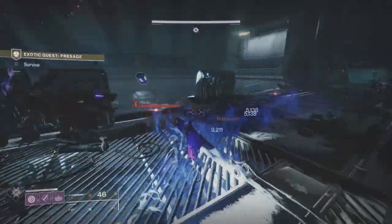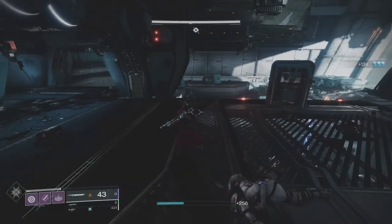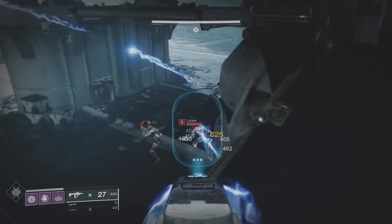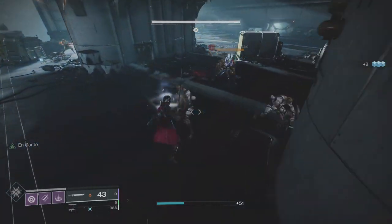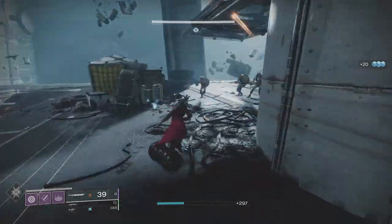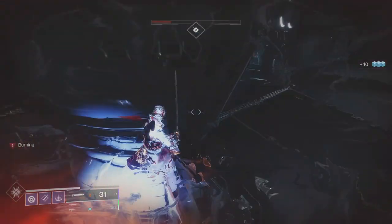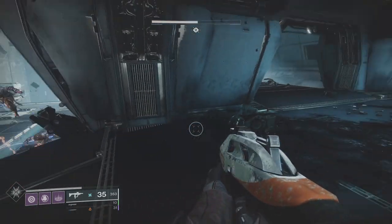As soon as I come into the open hangar area, the void snipers are the thing I'm going to be looking at. I take out the void snipers first, and then I take out the arc captain. I'm going to bother using my grenade, just go after the adds. I was more interested in getting the captain's attention. Because we've killed the captains — I didn't go with any arc resist, I went with concussive dampener.